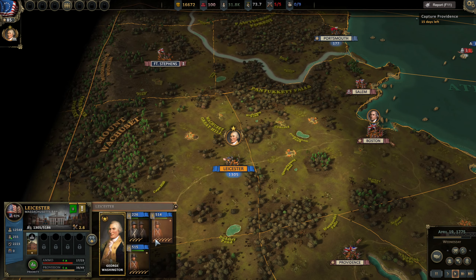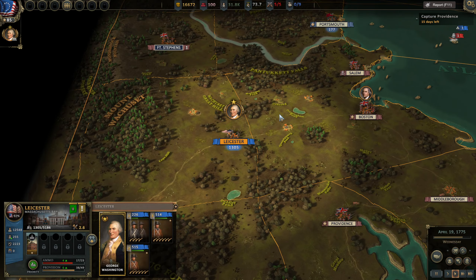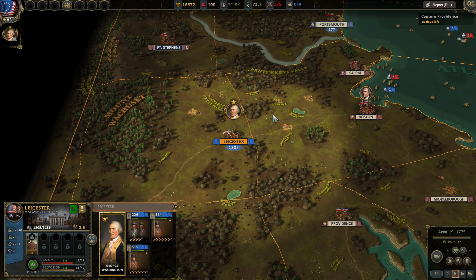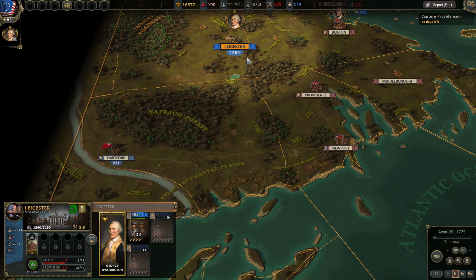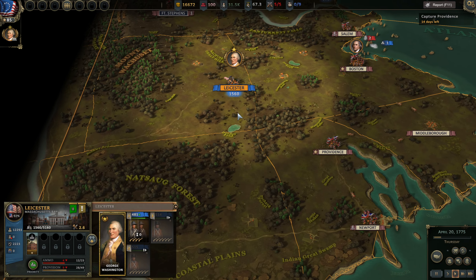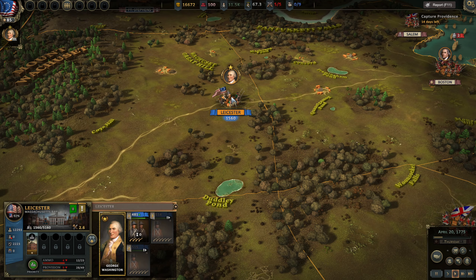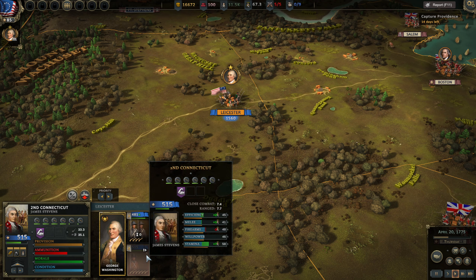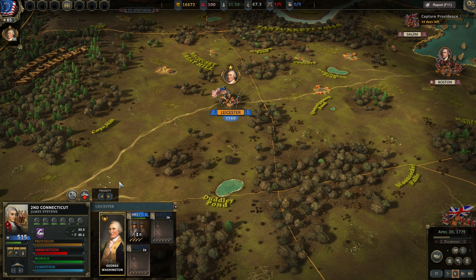Hopefully that means these will build up quicker. At some point we will get access to the headquarters, but I think we might need to take Providence for that to happen. So it's going to be a while for these to actually get the men, unfortunately. I think what I'm going to do is just sally forth and take Providence and Newport. I'll just have to make sure that I don't lose the divisions that have only got 20 men.